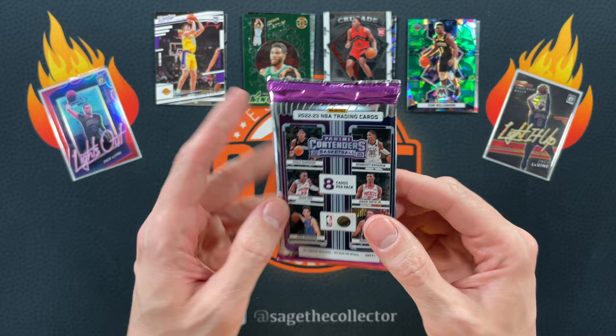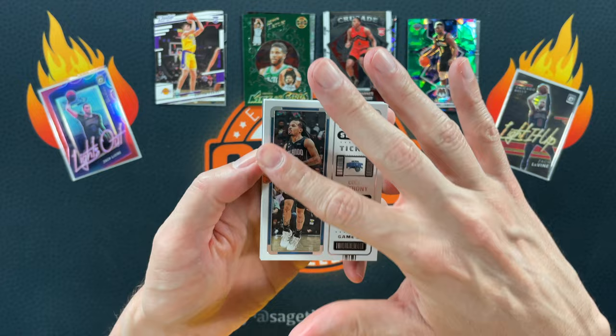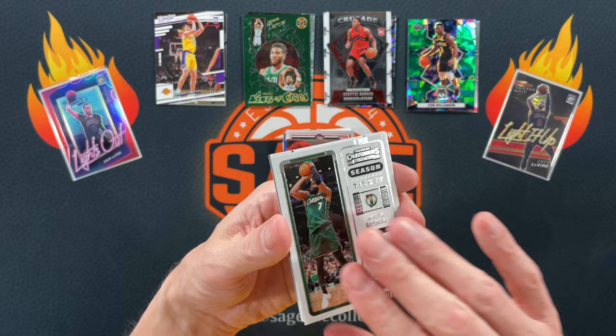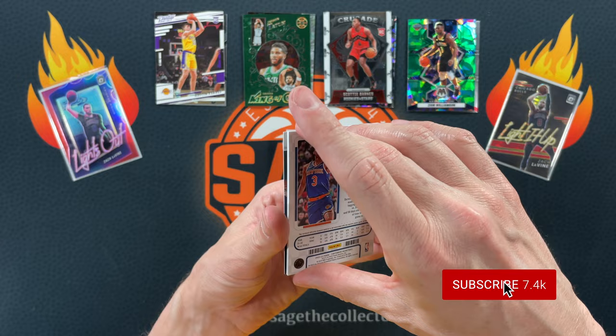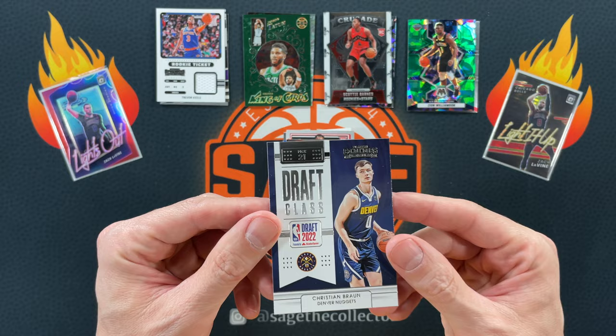So we got Contenders — I have a Blaster. It feels thick and it is — we got a jersey card here. Let's see if it's a plain white napkin or possibly a dual jersey, which are pretty cool. Got Cole, Triple J, Kyrie, Bam. Let's see who this is — TKN. I'm blanking. Trevor Keels. I would not have been able to pull that one. And unfortunately it is the dollar store napkin — Trevor Keels rookie jersey. And then we got Christian Brown, draft class.